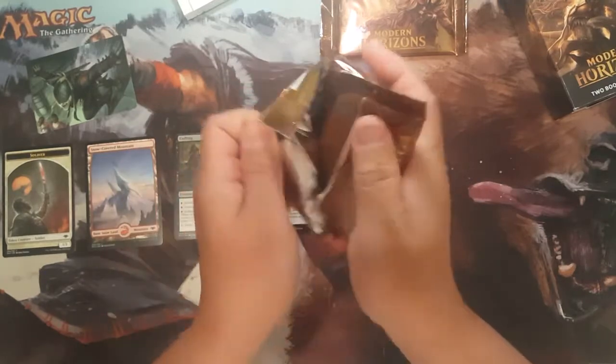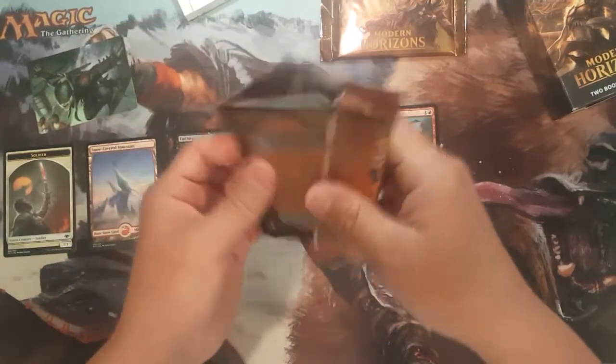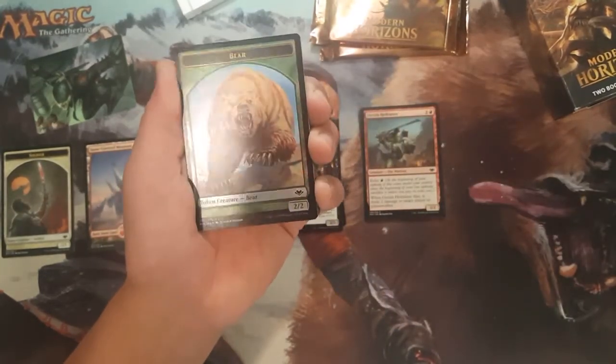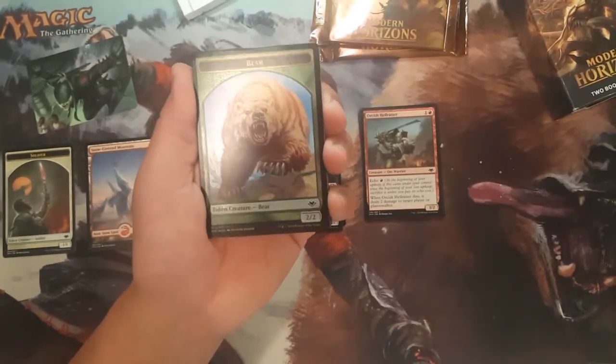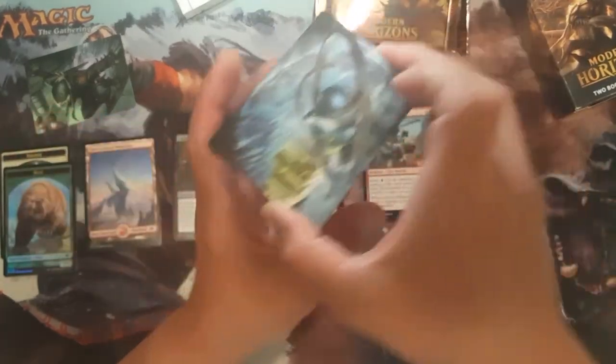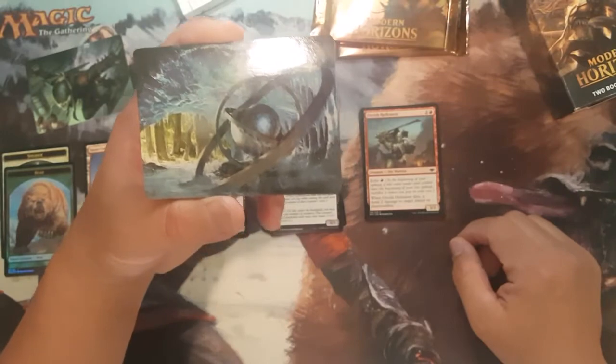Let's see what the second pack has — if it's spicier than the first. Starting off with a full art foil bear token — man, that's cool! And I think that's the most sought after common in the set: Arcum's Astrolabe.